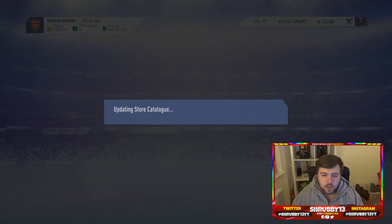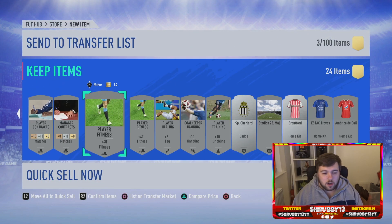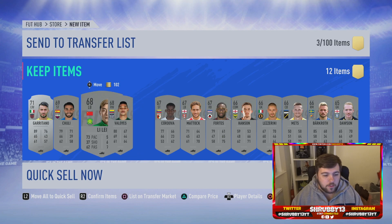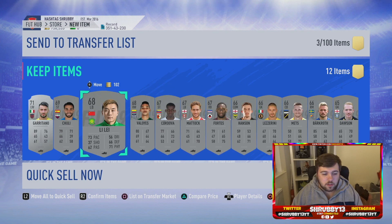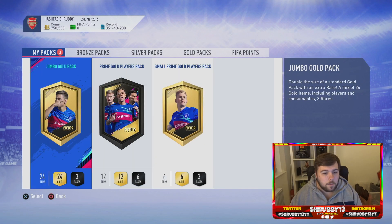We actually get a decent pack - a Prime Gold Players Pack, that's not too bad, I appreciate that EA. Now just going to get these silver packs out of the way - I'm going to skip through them. There's going to be a ton of stuff - a lot to keep, a lot to discard. I'd suggest sending all your silver stuff to the club, you never know when it'll be valuable or usable. Look - this guy is going for over 1500 coins in the Chinese league. The Argentinian league player is going for 950. There's plenty of money to be made from silver packs.